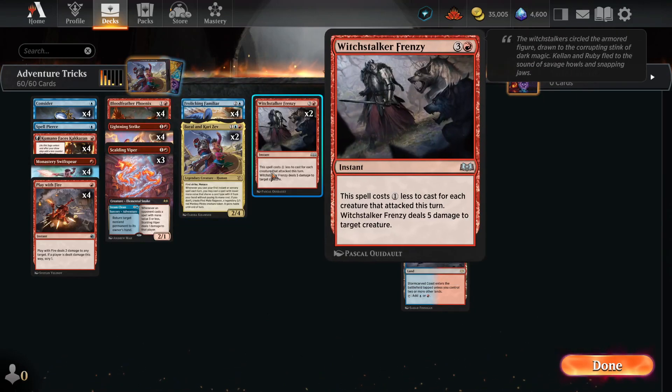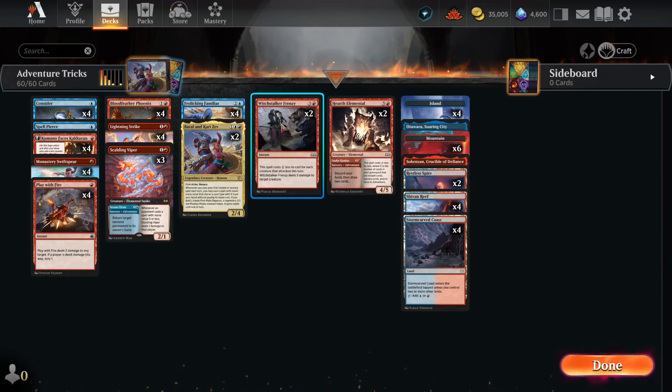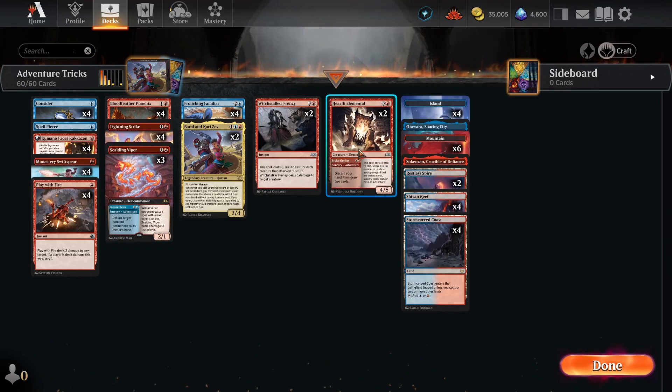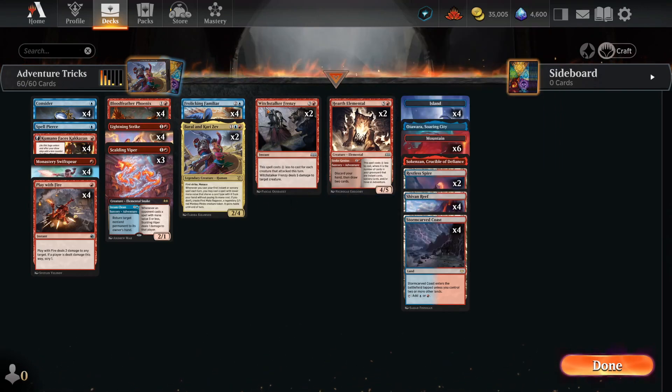We have 2 Witchstalker Frenzy, which works very well with Barong and Karizev. We can use this when we attack and it'll cost maybe 2, maybe 1 — and then we can cast another instant that costs a lot less for free. Then we have 2 Hearth Elemental. The adventure side discards our hand and draws 2 cards. It might be good if we adventure away some of our cards, since Hearth Elemental can basically discard our hand while we still have cards in the adventure exile. You can play it as a 4/5 for just 1 mana because it costs X less to cast, where X is the number of cards in your graveyard that are instant, sorcery, or adventure — which is basically all the deck.